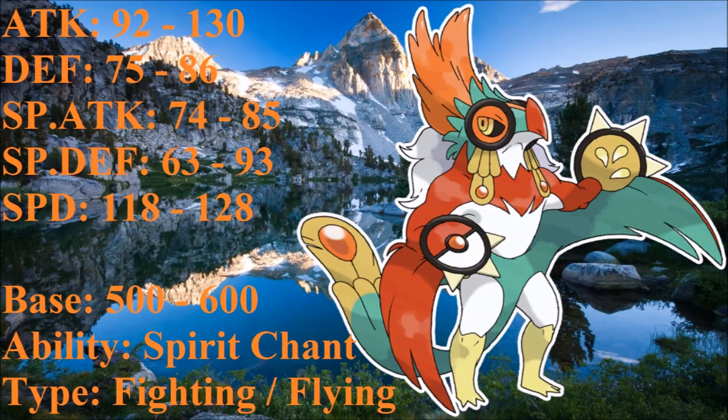Regular Hawlucha's base stat total is 500, and with the mega evolution it goes up to 600. For its ability, I gave it a new ability called Spirit Chant. Hawlucha is based off of a luchador — if you can't tell by the name, Hawlucha and luchador sound the same — and it's like a wrestler with a mask. What Spirit Chant does is that it's like Sturdy, where you can live at 1 HP, but it actually doubles Sturdy. So if you're at 1 HP and survive with Sturdy, with Spirit Chant you're able to take another hit.